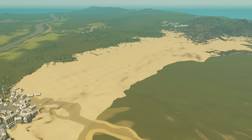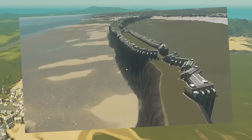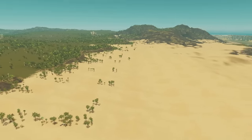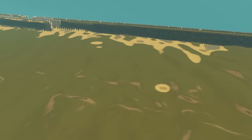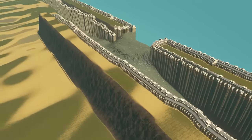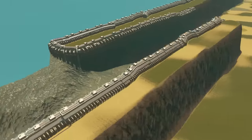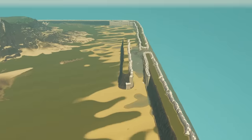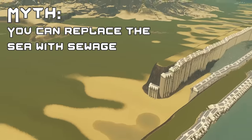For this next myth, you might remember the video where I literally drained an entire sea using mega pumps. This is the result — the beach, with loads of pumps pushing the sea all the way back. I've got pumps all the way around the edge. But our next myth is: can you replace the sea with poo?